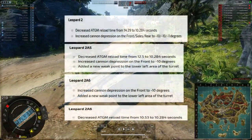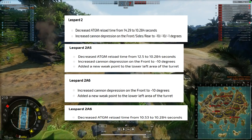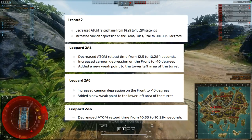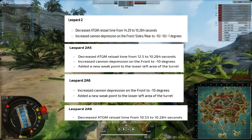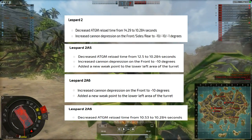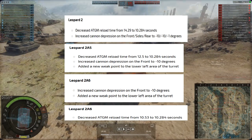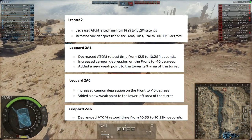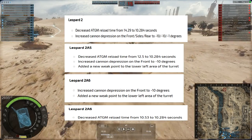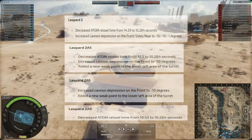Looking at the higher tier Leopards from the Leopard 2 up to the Leopard 2A6 — tiers 7 through 9 — we see some buffs to ATGM reload times and gun depression. However, the Leopard 2A5 and the 2A6 now have two new weak spots in the lower left-hand side of the turret as you face them. If you were playing one of these vehicles, it would be in your lower right-hand side of your turret.